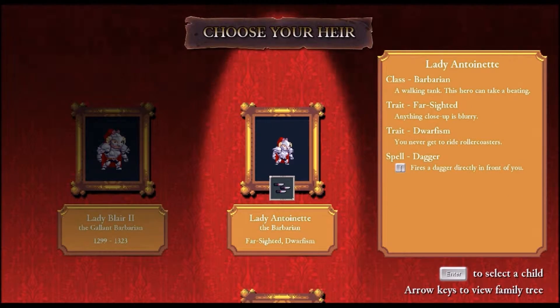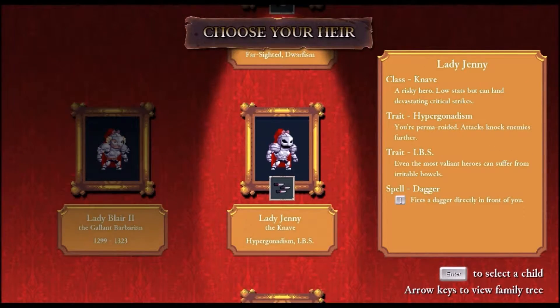This is the system they use for picking who you play as, and I enjoy this. You can see the spells and some things. 'Farsighted' — anything close up is blurry. You never get to ride roller coasters, but I hate roller coasters so I don't care. I don't like Barbarians — well, I like Barbarians, but I don't. I enjoy playing as Knaves the best, because they hit hard — that's generally what I like. They're a riskier low stats, but they land angry hits. Archmage masters all the arcane arts and can change whatever spells you have on the fly.